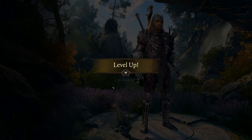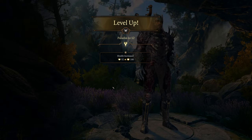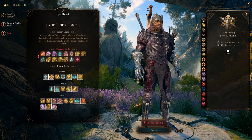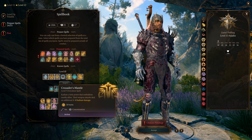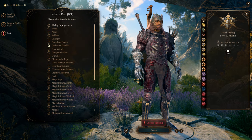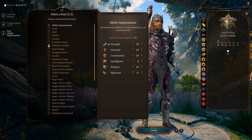At level 12, the final level, we get another feat. For spells I could do Daylight or Crusader's Mantle. For the feat we're putting two points into Charisma, bringing it to 18. When we do the permanent ability score boosts, both Strength and Charisma will be at 20.